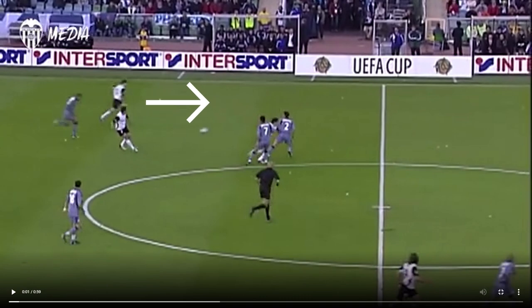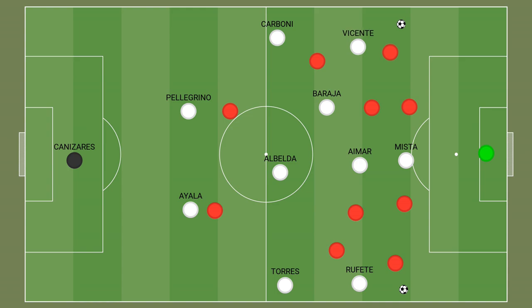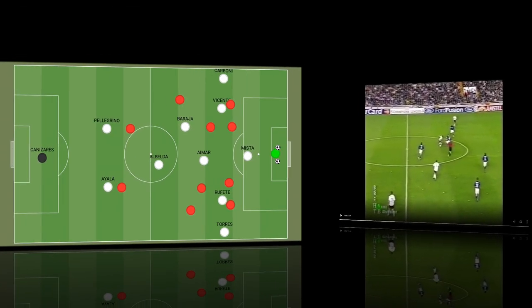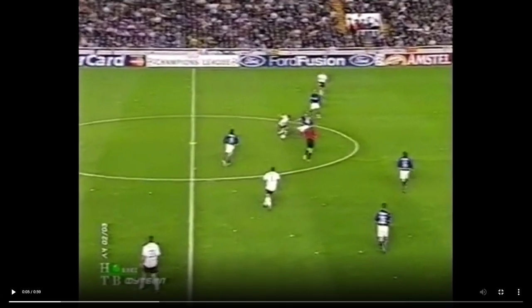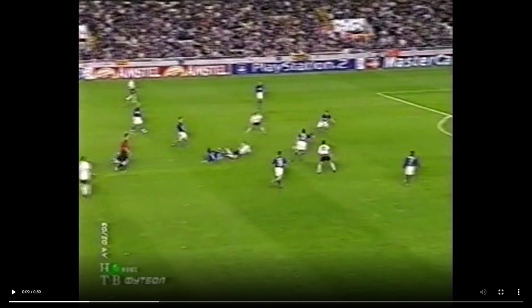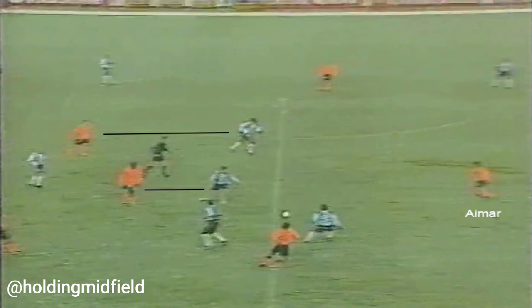In attack, Valencia had excellent individuals such as Pablo Aimar, who was incredible in attacking midfield, and Vicente, the very talented left winger. Vicente was a nightmare to deal with — a great dribbler who could go on the outside or cut inside. Pablo Aimar was the side's main creator, operating between the defensive midfielder area and the defensive line. Both wingers worked hard but were supported by overlapping fullbacks, creating overloads. Aimar was the creative hub — his balance allowed him to ride challenges, which often resulted in defenders fouling him. He was simply unplayable at times.